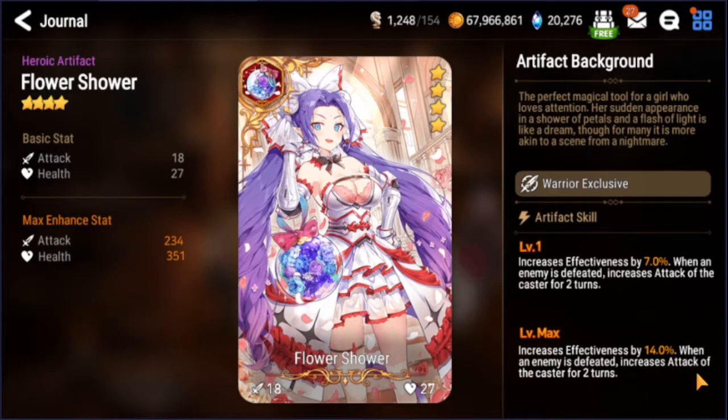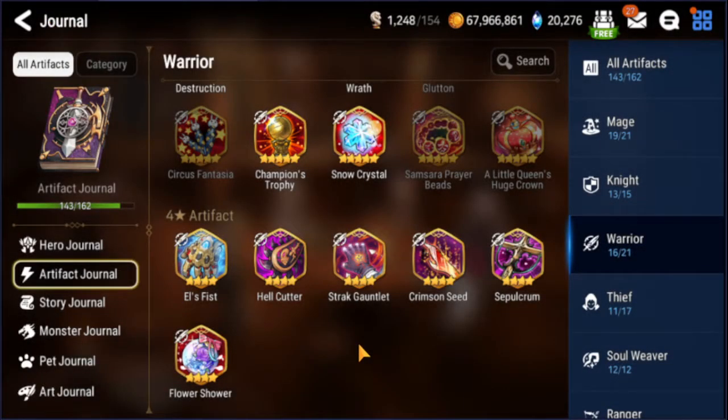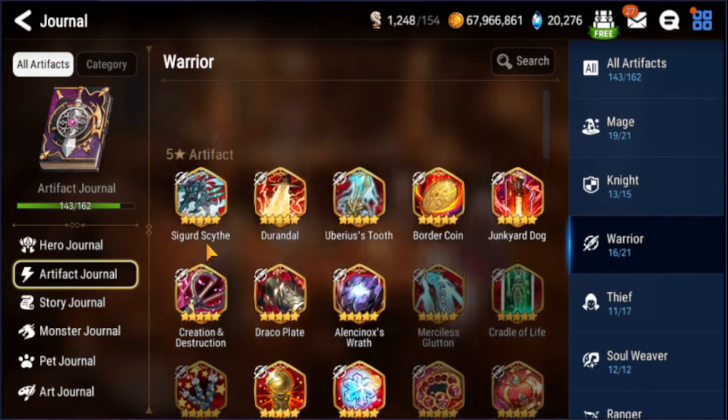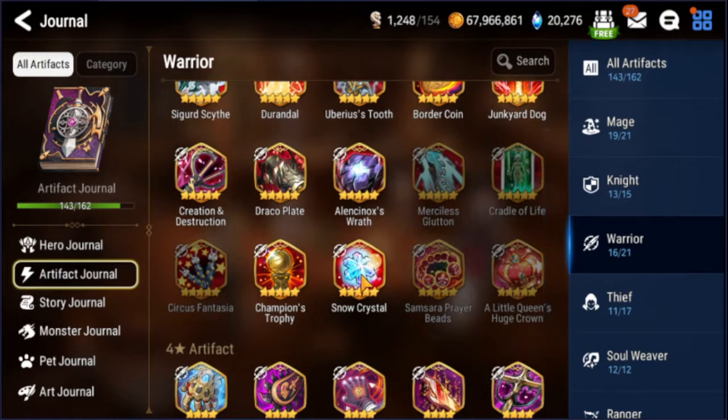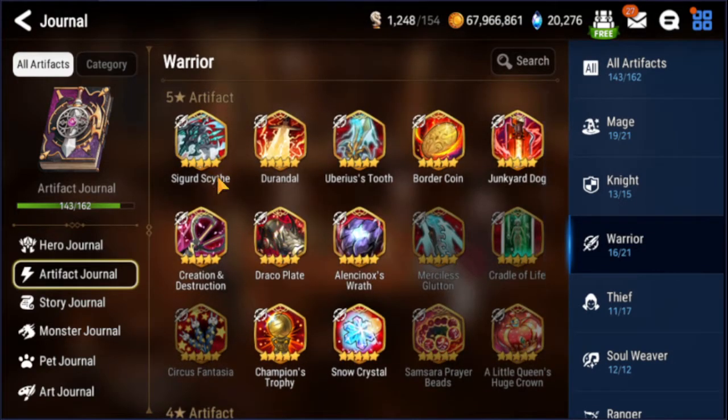This one was actually kind of interesting — if you're running Strays, chances are he's going to one-shot someone. So if you one-shot someone, when you come back to your turn again after you've got invincibility, you have an attack buff now, and your S2 will do a lot more damage. The S3 will one-shot the tankiest person, leaving everyone else not so tanky, and then you can S2 them and clear them out. The problem with that is it's kind of worthless because to guarantee one-shotting the tankiest unit you have to give them an attack buff anyway, so there's really no reason to double down on that. So basically our two choices come down to Sigurd Scythe, Creation and Destruction, and Draco Plate — and I think Sigurd Scythe is a little better.